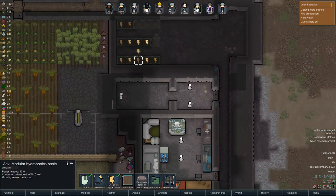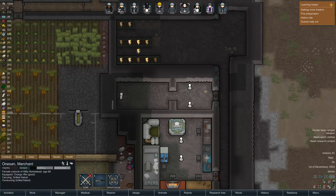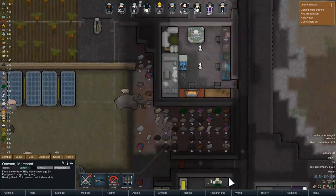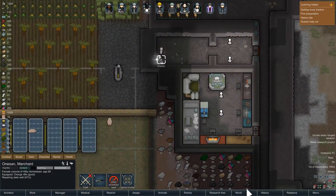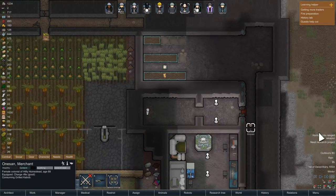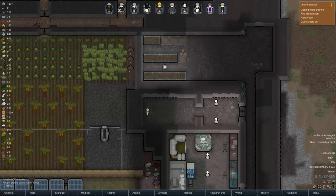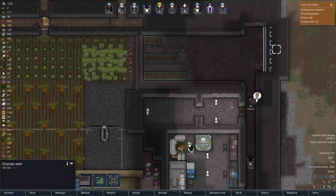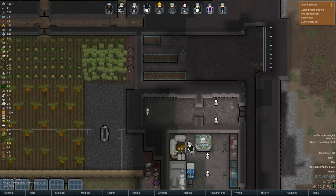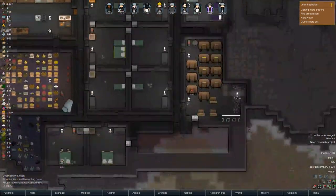We need power for this to work, so we need that installed. Come and make that power conduit — this should get power. Lovely. Come and deconstruct that before we plant, because it will just ruin the crops straight away. They need darkness.